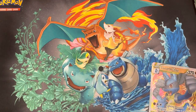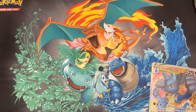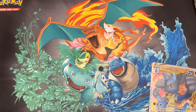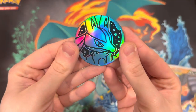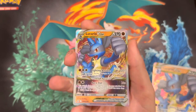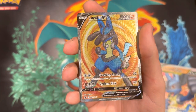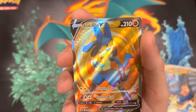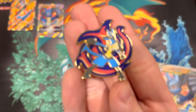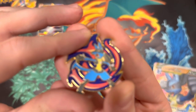Starting with the promo cards from the Lucario box. We got the V-Star marker, just like the ones you get in the Elite Trainer boxes. We got a coin — a jumbo Lucario coin. I really like the jumbo cards. Here are the two promo cards: we have Lucario V-Star, which is Sword and Shield number 214, and Lucario V Full Art, which is number 213. Here is the pin as well.